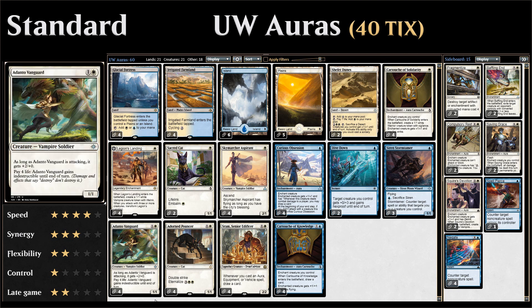We also have four copies of Adanto Vanguard, which kind of protects itself — a two-mana 1/1 that gets +2/+0 whenever it's attacking, and we can pay four life at any point to make the vanguard indestructible until end of turn. Of course when we're gaining life with Legion's Landing, Sacred Cat, and so on, we can usually spare four life to make our vanguard indestructible.